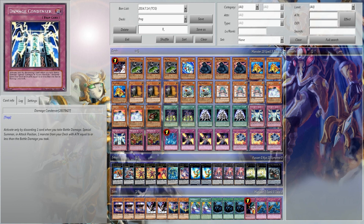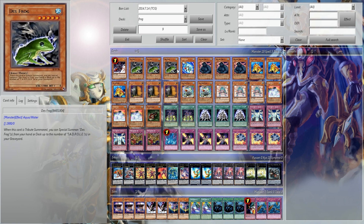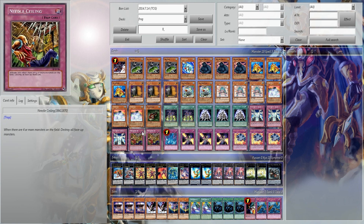3 Damage Consider — activate only by discarding 1 card when you take battle damage. Special Summon 1 monster from your deck equal to or less than the damage of the battle you took. So pretty much you could discard Rollin' Toad and get Death Frog or Sea Lancer straight from your deck and have instant setup. It's amazing.